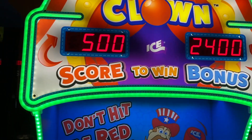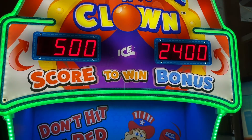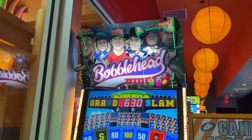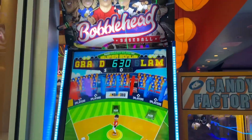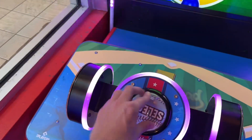Over here is Wacky Clown. You have to beat $500 for a $2,400 bonus — that's probably supposed to be flipped, but I'll play it after and find out. Over here is Bobblehead. It's $630 for four credits. I have never seen Bobblehead Baseball at a Bolero before — that is so rare. And the button's upside down too.